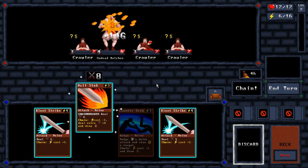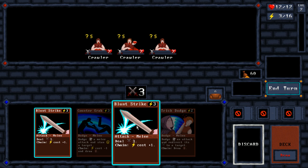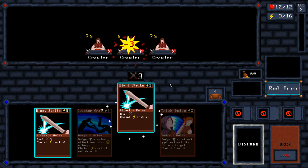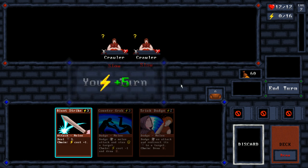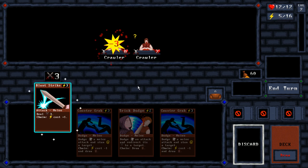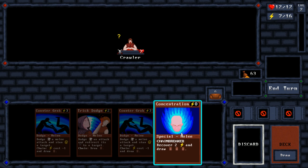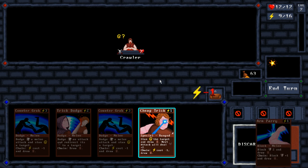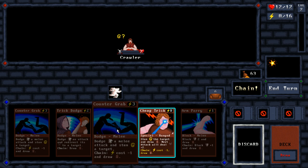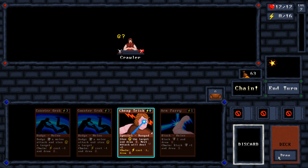Let's go ahead and finish this off. I could get one more attack in there. Now we'll end the turn. Finish one off, I think we'll be fine for the next turn as well because it's unaware. Concentration — may as well, for no real reason. Cheap Trick. I could just stun it, draw a card. Stun a target — redirect, let's get rid of that because we don't really have any use for it.